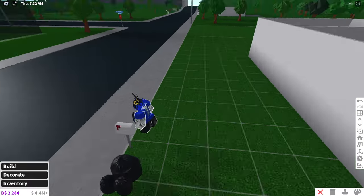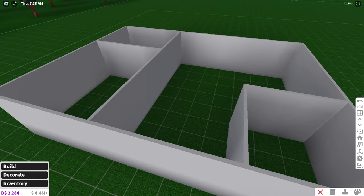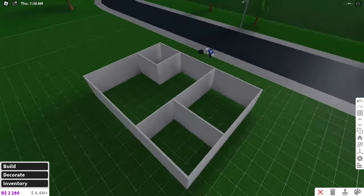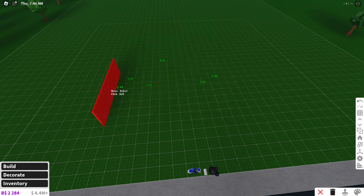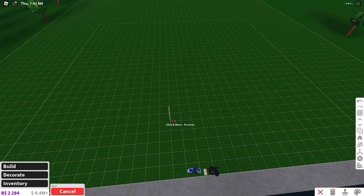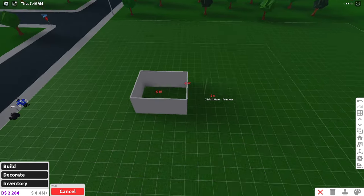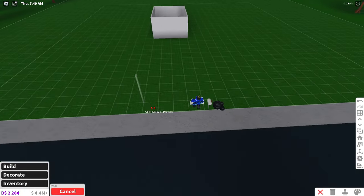There are certain things you should do with a house and certain things you should not do. If you want to make a house look magnificent, you want to give it some kind of shape. You can start off with a box — like in The Sims, you start with a box and go from there. I'm going to take a small box: it can be a square or a rectangle. I'll do a square as the start.